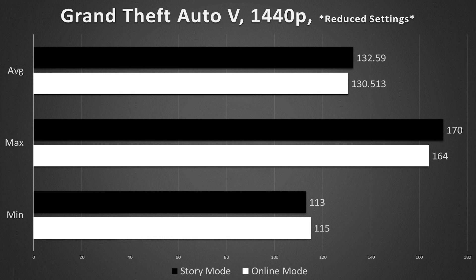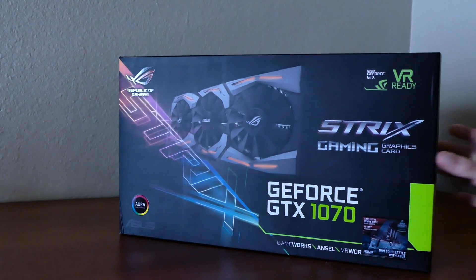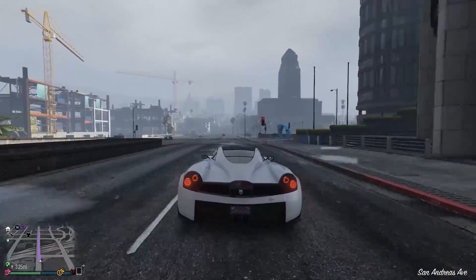These are the finalized settings, and now we're talking. Still not hitting 144 frames on average, but we're pretty darn close. I'm not willing to compromise on in-game quality anymore for the sake of additional frames — 120 is plenty for a game like GTA. One last thing to do is compare the Maxwell giant, the 980 Ti, to the Pascal 1070. I made the switch from the latter to this one for my most recent build, but did the swap change anything? That's what I want to answer.